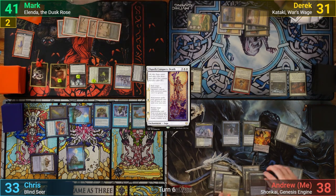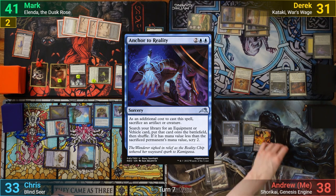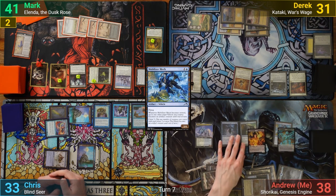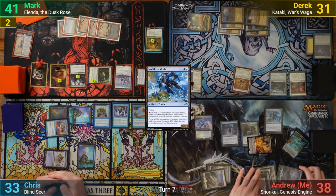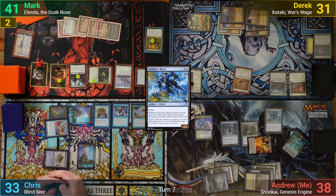I pay for my artifacts on my upkeep and draw. I then sacrifice the Palladium Myr to Anchor to Reality, going to grab a Mobilizer Mech. I then pay for the Replication Specialist to make a copy of it, and then crew it up with my original Pilot token. Because the mech gets crewed, I'm able to crew up another vehicle, and Shorakai becomes crewed as well, but I don't have any good attacks and just pass.